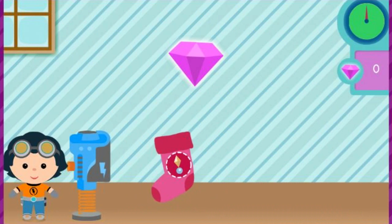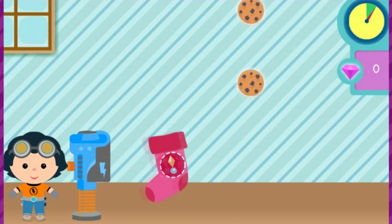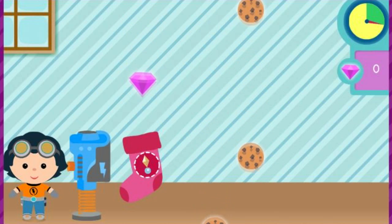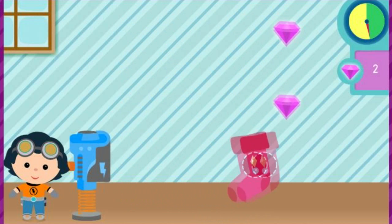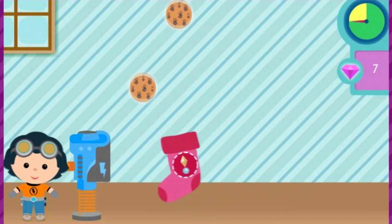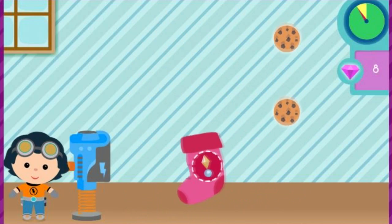Let's collect genie gems for Shimmer and Shine. Move the stocking under a falling gift to catch it. Nice catch! That's the way!